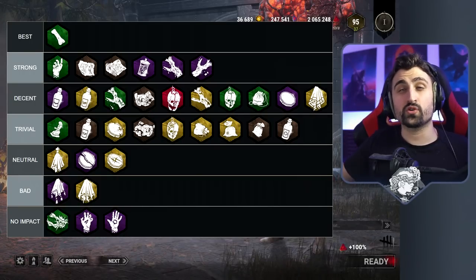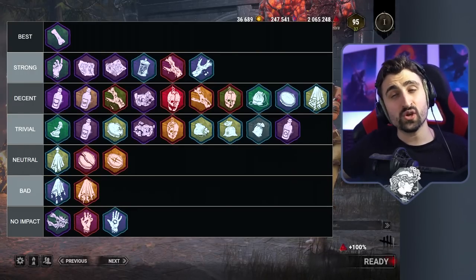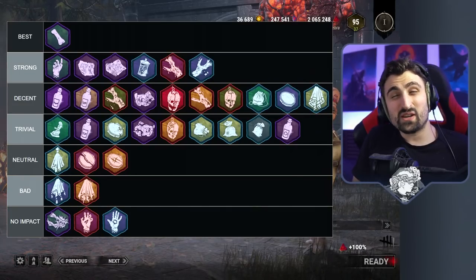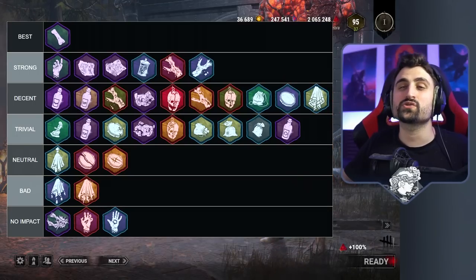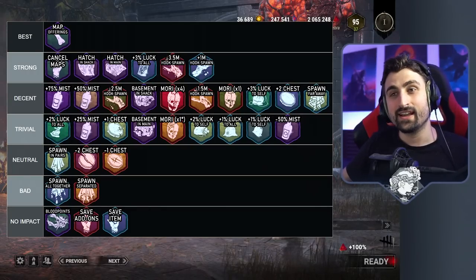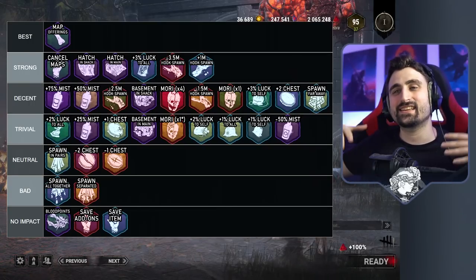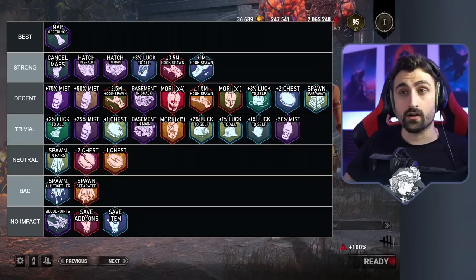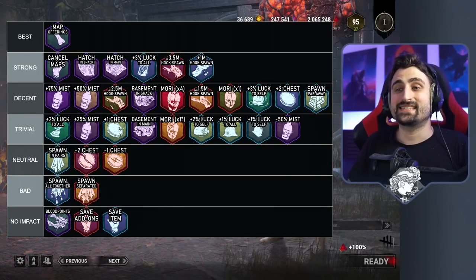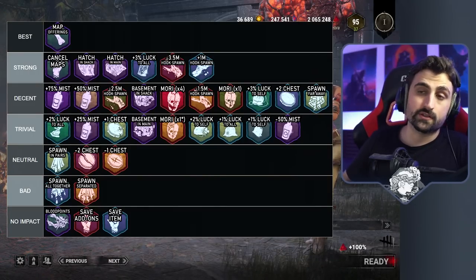To make our job a little bit easier we're going to classify and color code these offerings. We'll turn them red if they're only for killer, blue if they're only for survivor, and keep them purple if they are for both sides. Because many of these offerings look similar we're also going to add a text layer on top to explain what they do. And this is the resulting tier list — obviously a little bit subjective but this is my best guess as to how strong these offerings are. If that's what you're here for you can screenshot this and save it for posterity.